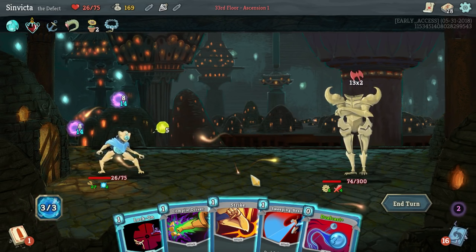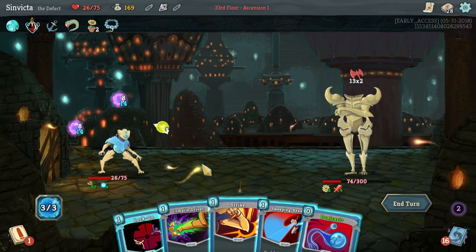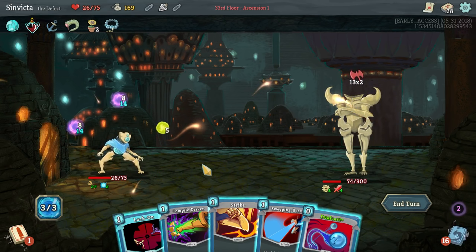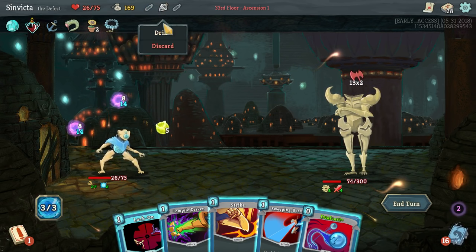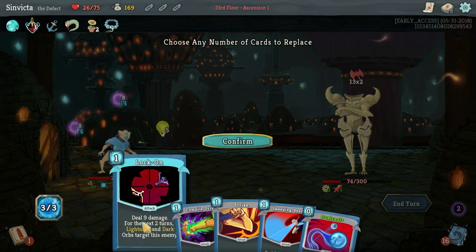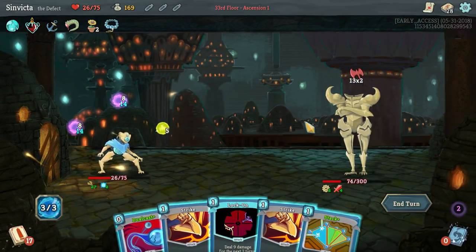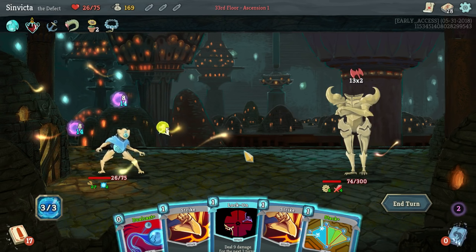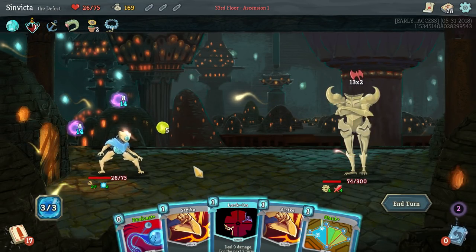Compile Driver won't help us because if we draw Thunderstrike we won't be able to play it. And as luck would have it, he has the exact amount to ruin our Lizard Tail. We need to draw literally any block. We drew literally no block. That is actually quite Sinvictaluck-ish.